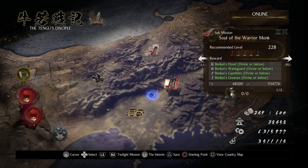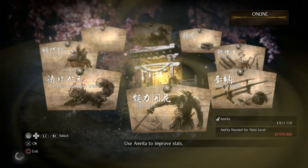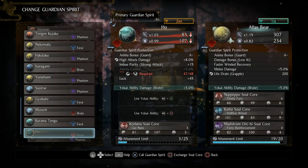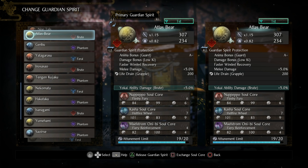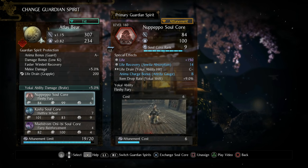For our guardian spirit, Atlas Bear is going to be our primary. Beyond Atlas Bear, we're going to be working with one of the new guardian spirits as our secondary - though we're never actually going to bring it out - and that is Ho. The reason we want Ho as our secondary is he's going to give us an inheritable for high attack damage - four percent - and we're picking up an extra five percent Yokai ability damage on Brutes. As for Atlas Bear, he works great with this build: we have Brutes so we can interrupt, and we're already on top of enemies. Damage bonus low key has great synergy with Dragon Dance, melee damage five percent is obviously nice, and life drain on grapple.